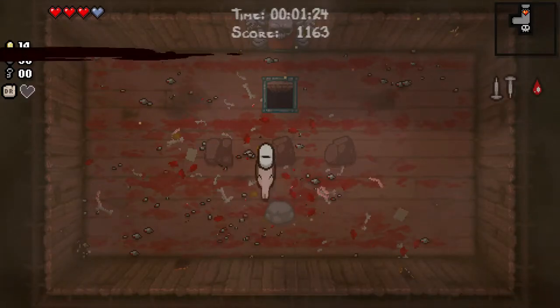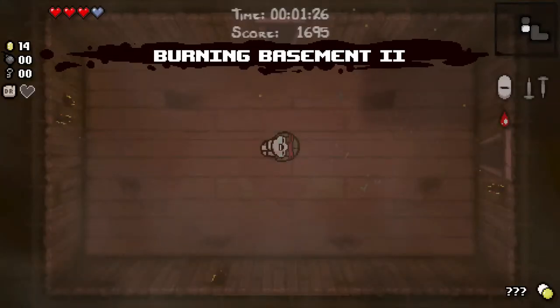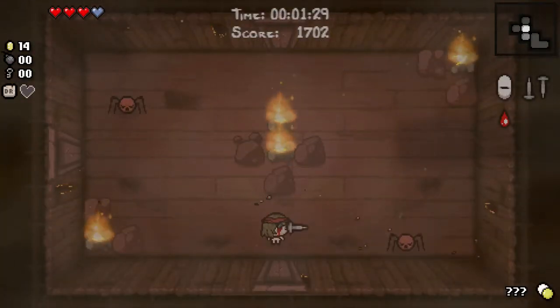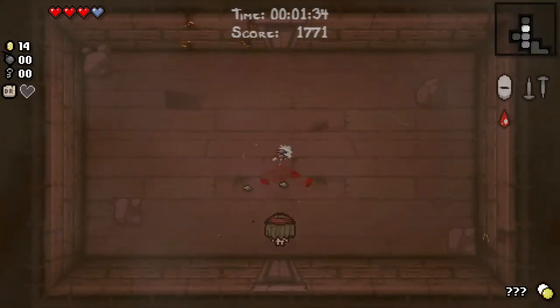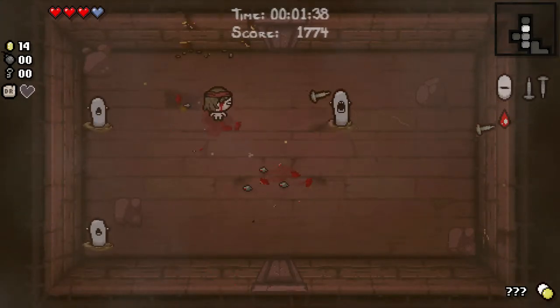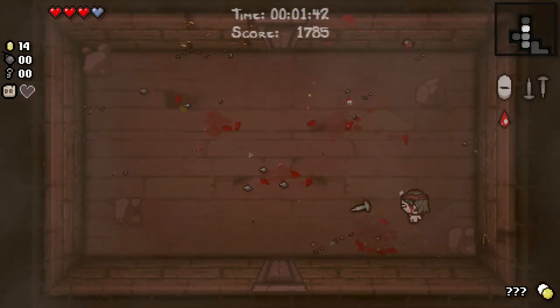Yesterday's run was a complete wash, because we didn't even get a single damage upgrade, as far as I remember. Apart from Whore of Babylon. However, what I did learn is that Eve starts off with 0.75 damage. And Whore of Babylon gives you a 1.5 damage multiplier, which means when Eve is in the Whore of Babylon state with base damage, she is doing the same amount of damage that Isaac starts with. That is not much good at all.